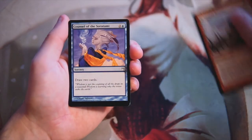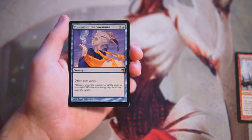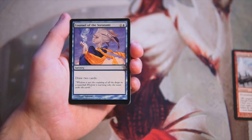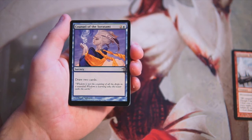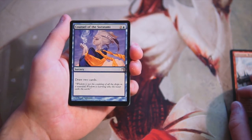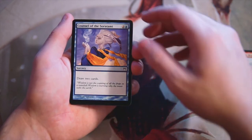Council of the Saratami — two and a blue for a sorcery that draws two cards. Pretty straightforward, basically Divination. I do like this card, definitely better than the Bruiser. In general I'm not a huge fan of single-card card draw — you draw two but spend one to get it, so you're paying three mana to replace and add a card. That's value, but in limited I want things that interact with the board more, so drawing cards is not at the top of my priority list.